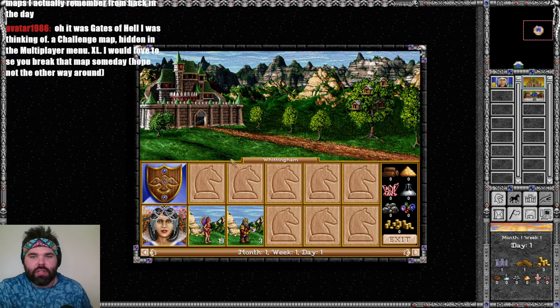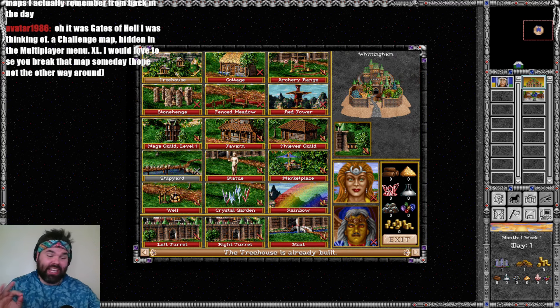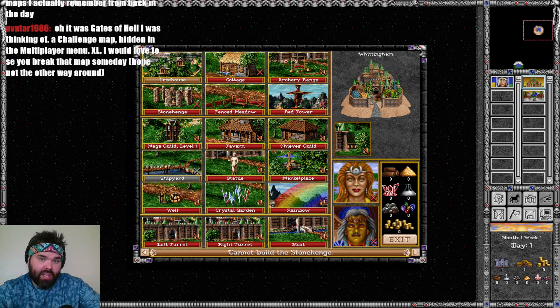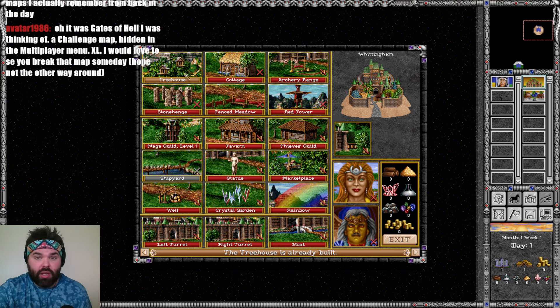There's a cure, shield, and stone skin in the mage guild way far away — at least two to three weeks journey away. Let's turn our attention instead to the castle of Whittingham. This is going to have the tree house, which is actually kind of a big deal. The tree house is probably the only first level dwelling that costs more than gold — it actually costs five wood. If you play the sorceresses on impossible difficulty and don't start off with the tree house, you are in trouble because you are obligated to find at least one stack of wood just to get your first level creatures onto the board.